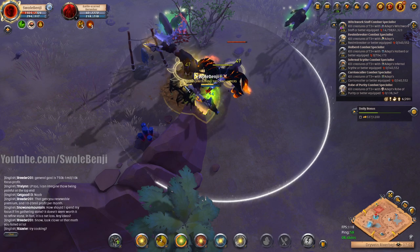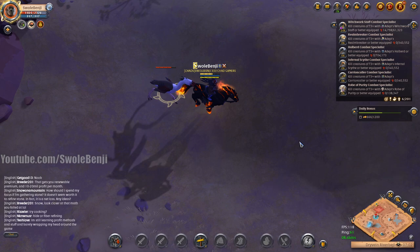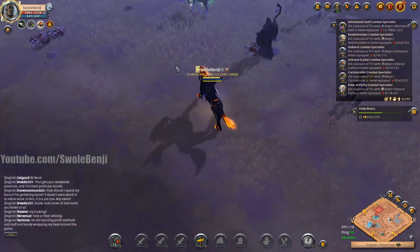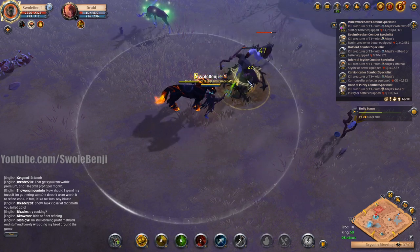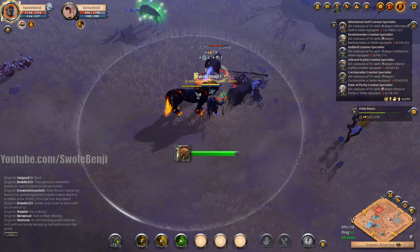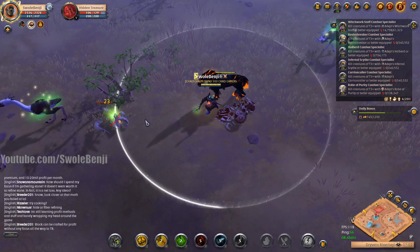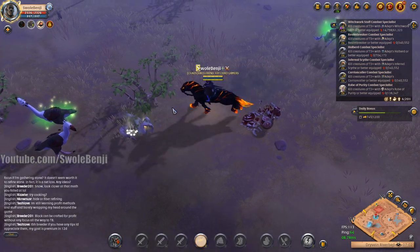I can just heal myself. I don't want to fight the terror bird, so I'm just going to run away from that. Once I go out of combat, you can see my health quickly regenerate for the next pull — that's why I like the Cabbage Soup. I pulled another terror bird. We got a hidden treasure here. Let's go ahead and pop that open, see what we get. If I find something really valuable, I'm leaving.